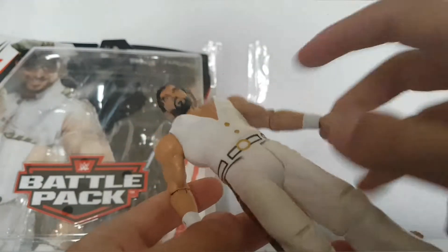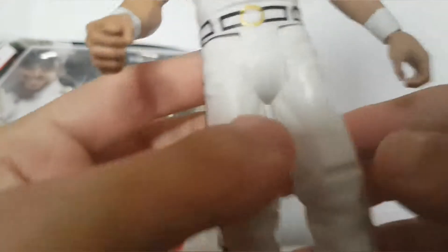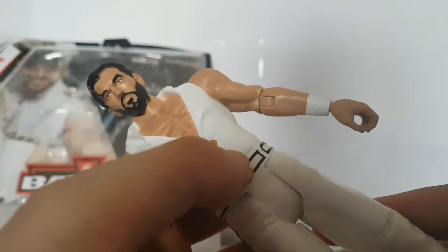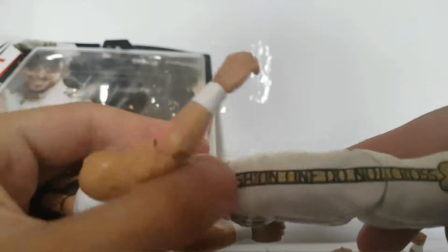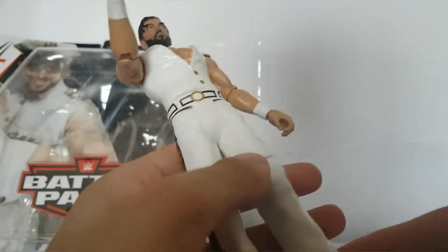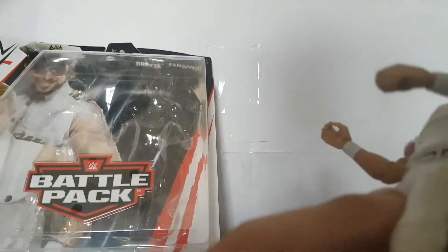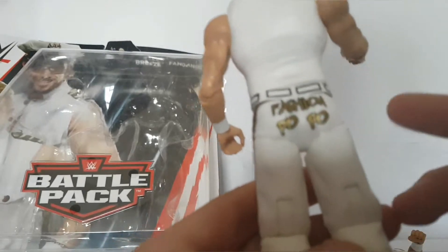This is a basic figure, obviously - they don't move like the Elites. We've got some wrist tape. The back is all white. Looking at the belt, it's got blocks of black squares with silver and gold circles. It says 'Fashion Line Do Not Cross' and has Fandango's logo and pose. The back says 'Fashion PoPo' which means fashion police.